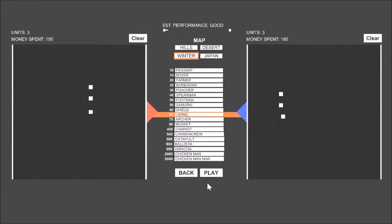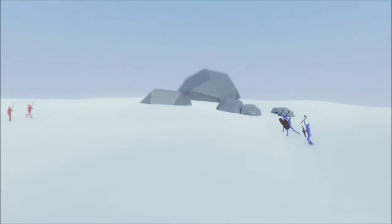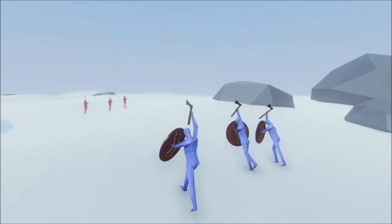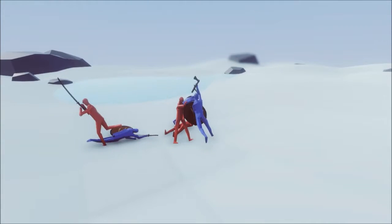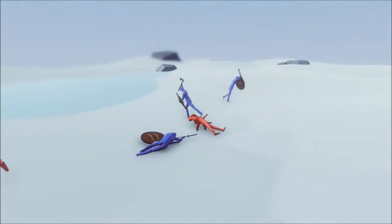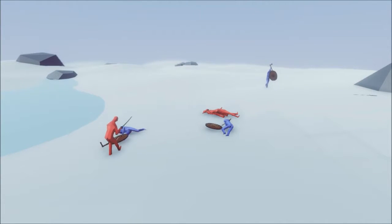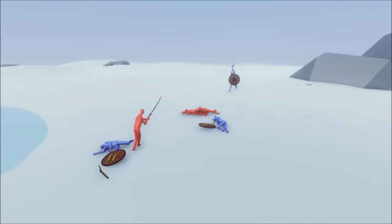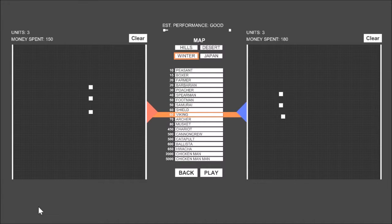Let's try in the Viking home turf. Come on Vikings, give you the frosty advantage - home team advantage. The terrain didn't make a difference. 1 vs 1, and Samurai won again. At least the Vikings didn't lose as badly as the first matchup.